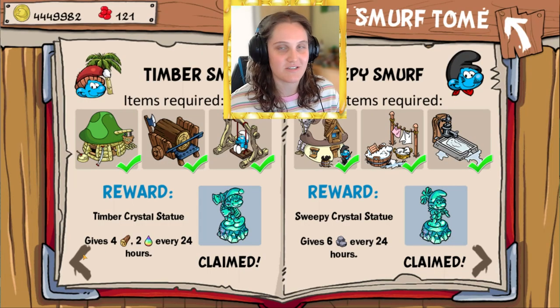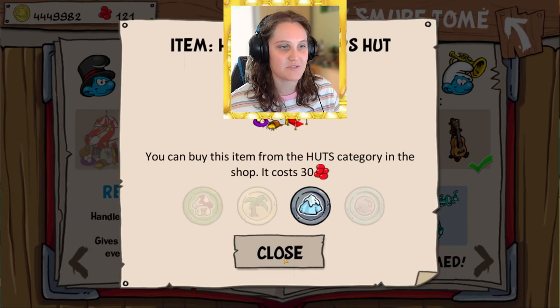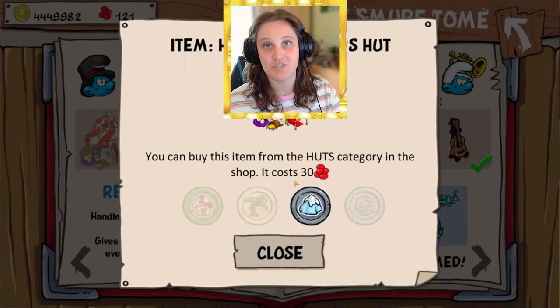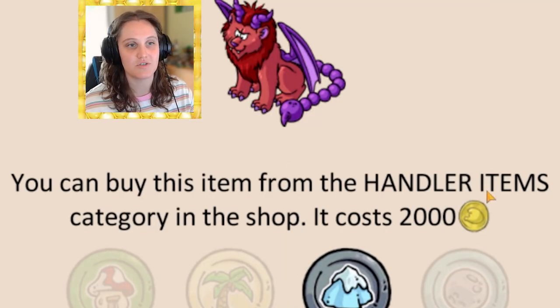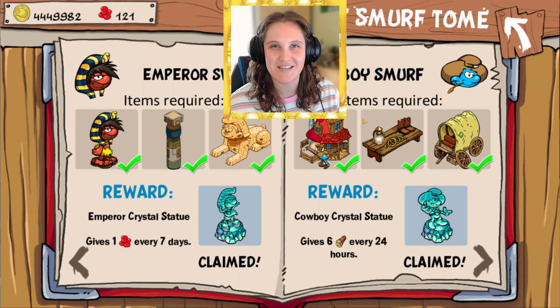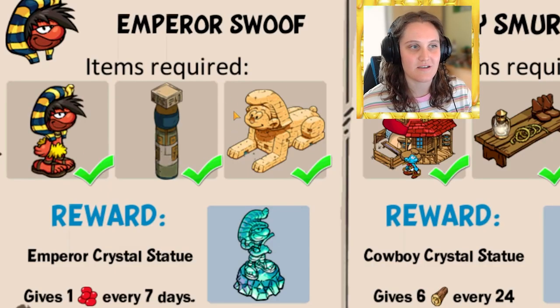I didn't start the Tome until around level 50, so I missed a lot of early resource gains. It will tell you where to get each smurf's hut and how much it costs — for example, Handler Smurf is 30 smurf berries in the mountain, and the Manticore is 2000 coins but requires resources to build, so be careful. Things like Cowboy Smurf are easy to get in the main village.